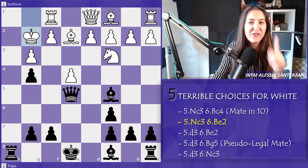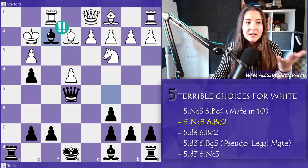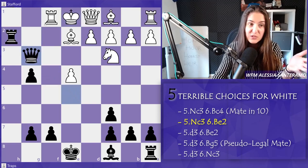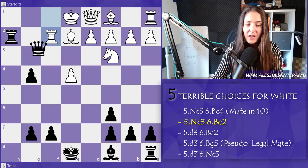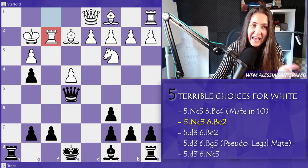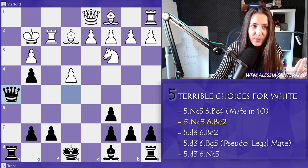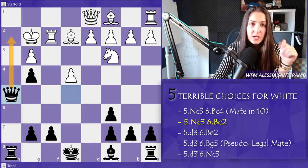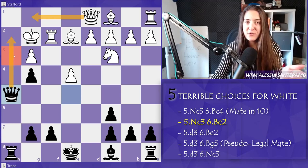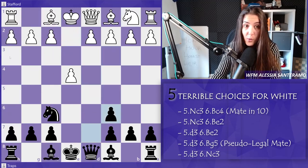White tries g3, so after queen e5 with the idea of queen h5, White plays king g2. If queen h5, there is rook h1, and we're exchanging pieces while a piece down — not good. But we have a very smart move: bishop takes h2. If king takes, it's mate in very few moves — in three. So White needs to take with the rook. But now we've diverted the rook away from the first rank, so queen h5 is possible and we're going to give mate. If queen g1, there's queen h3 mate. So this position can be incredibly dangerous for White.